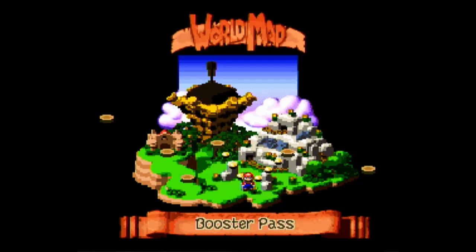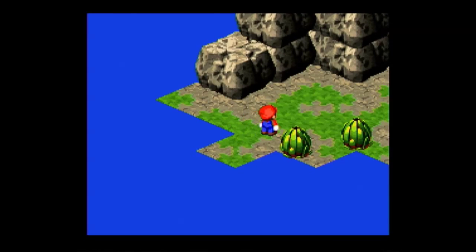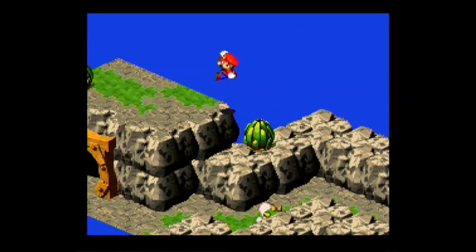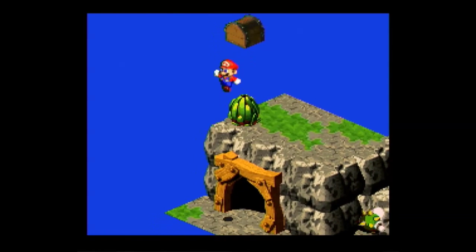How about we just go to the next area — an area I unlocked. Let's go back to Booster Pass. Wondering why I came back here? Remember that switch — the random switch we hit in Booster Tower? It opened up this. It's time to go check it out.